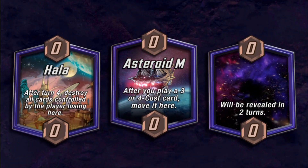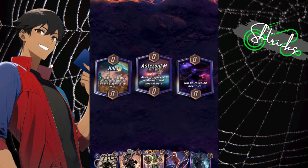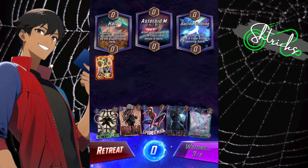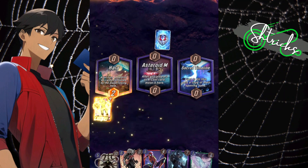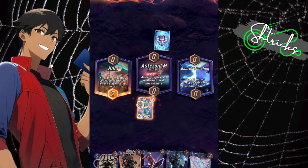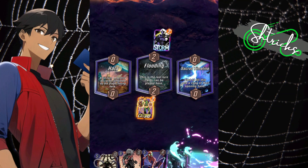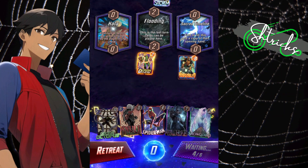No plays going on right now. Turn three is when it starts getting spicy — Electro going down to start ramping up. Asteroid-M pulls them over; I was actually trying to get it destroyed with Hola but I misplayed it. I didn't know Asteroid-M was going to pull them over, but then Storm gets rid of Asteroid-M, so great.